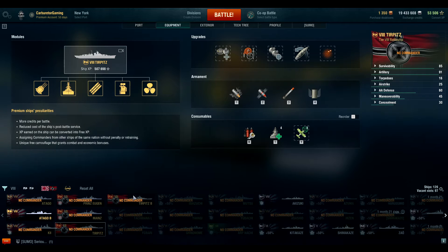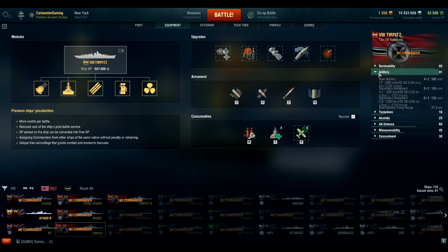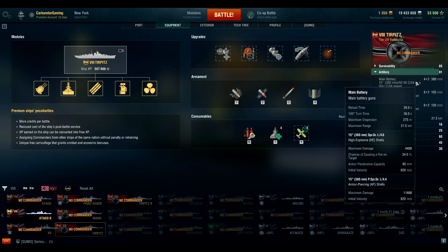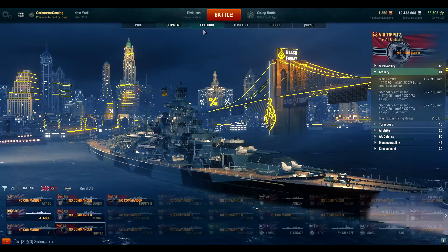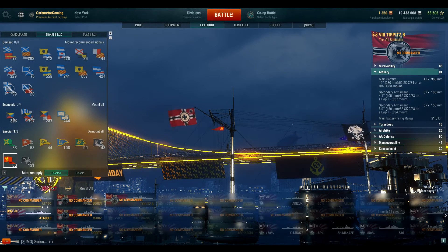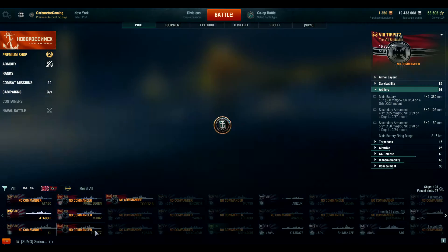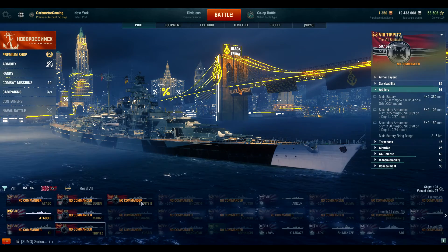Starting with the Turpets, they should both have an artillery rating — so where do they differ? With secondary battery modification one, my main battery has a dispersion of 275 meters and my secondary battery firing range is 9.6 kilometers. This still has flags, so let me demount those, then head over and do the same on the other ship. Back to the main Turpets — my secondary battery is 9.1 kilometers.